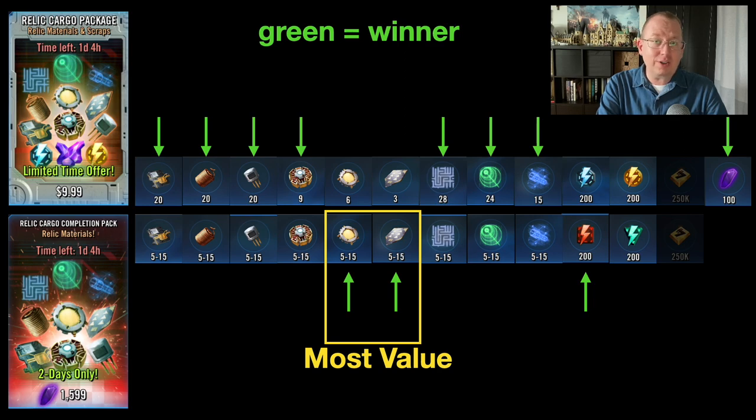The three things of most value are the ship energy, the electrium cards — I think they call them conductors — and the zimbitals. These are by far the hardest things to farm in either package. No matter what, you will get more zimbitals from the completion pack than the cargo pack. You also have a 50% chance of getting more electriums, and even if you get less, you're only getting one less, so it's not a huge deal breaker.